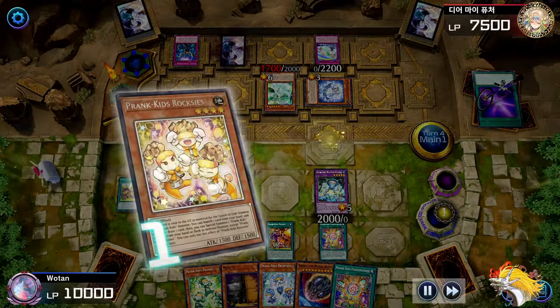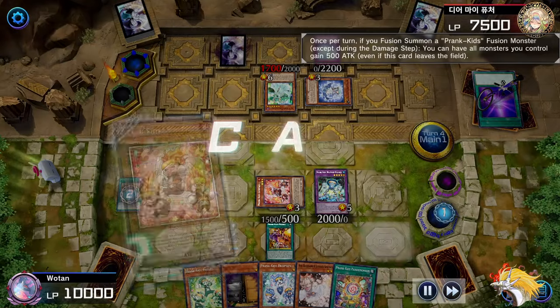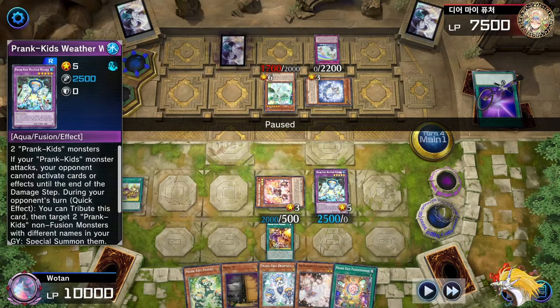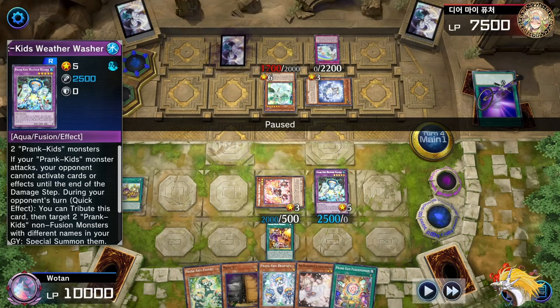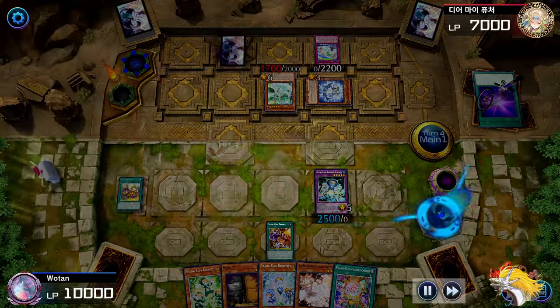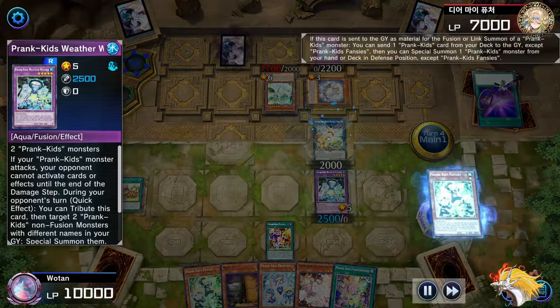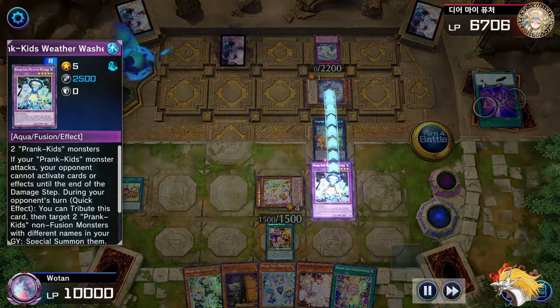I could have also gone for the Rocket Ride, which lets me tag out for two Prank Kids from the graveyard. But I decided to go for the Weather Washer - this has a secret hidden effect. When your Prank Kids monster attacks, your opponent cannot activate cards or effects until the end of the damage step. So as soon as I declare my attack, they can't activate anything until the damage step is over. I can attack with the Link Monster and then they can't respond, and I get priority back to attack during the damage step with my next Prank Kid. I'll be beating over both of his guys and he can't respond.